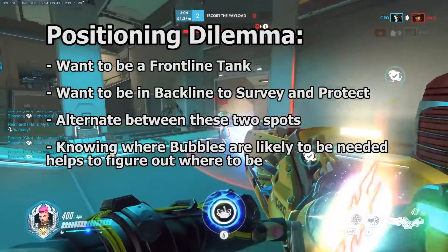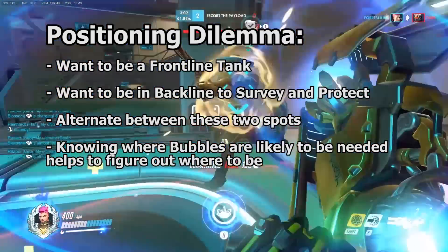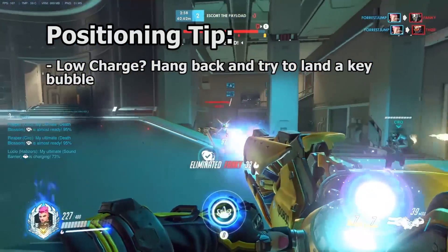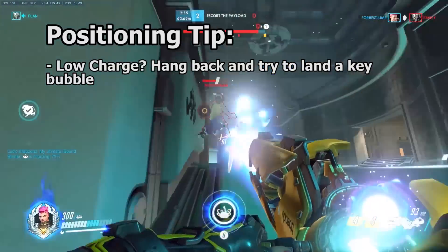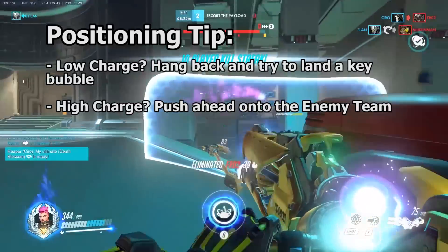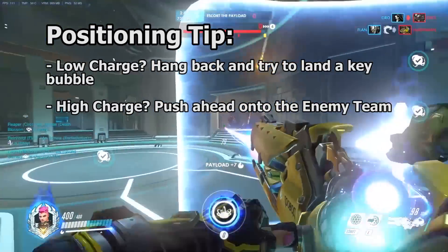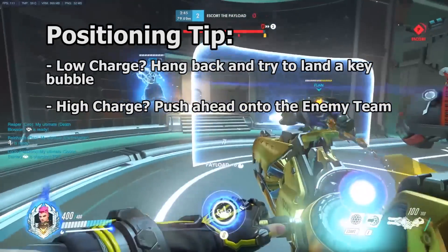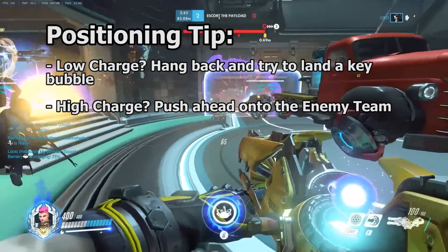Here's a general tip you can follow for some direction. When you're low charge, hang back a bit more — you can provide more value to your team by landing a key shield than by outputting minimal DPS. When you're high charge, press forward onto the enemy team if you can. Break barriers and lay down fire. They will have to deal with you or face the consequences.